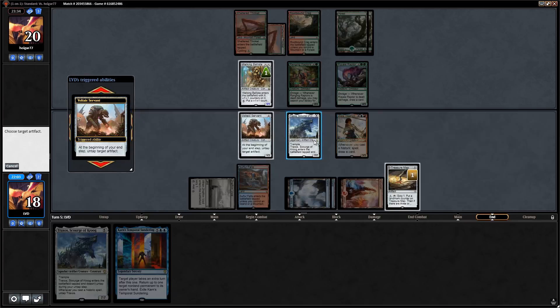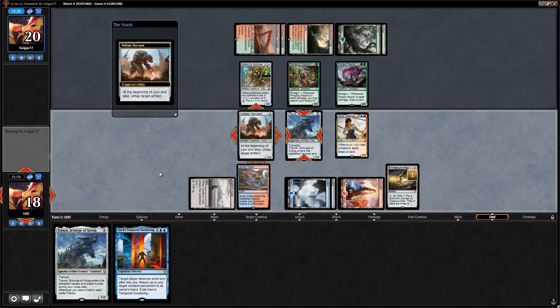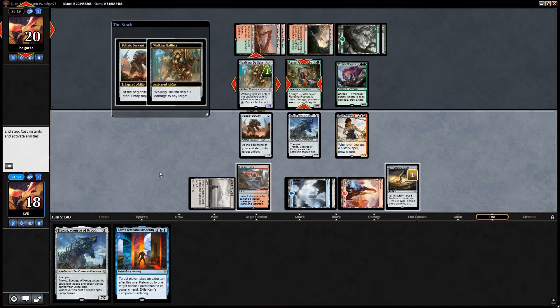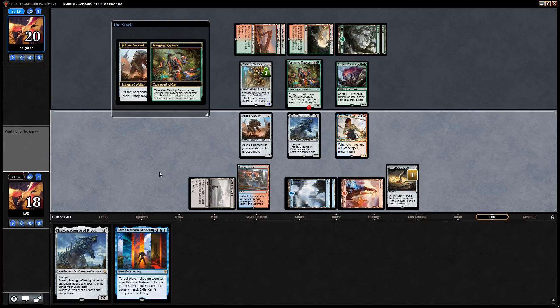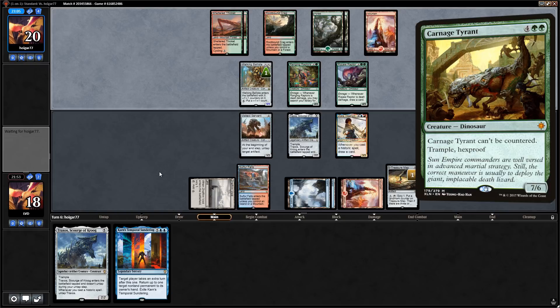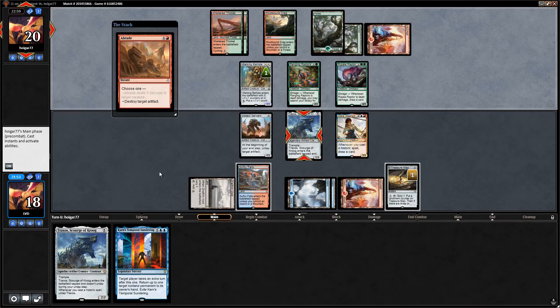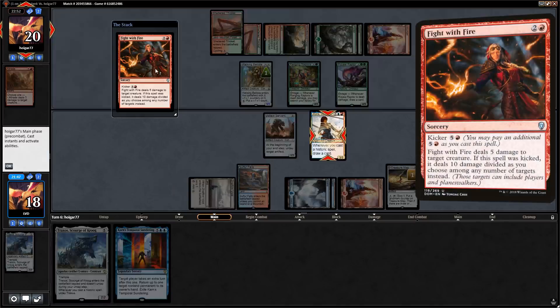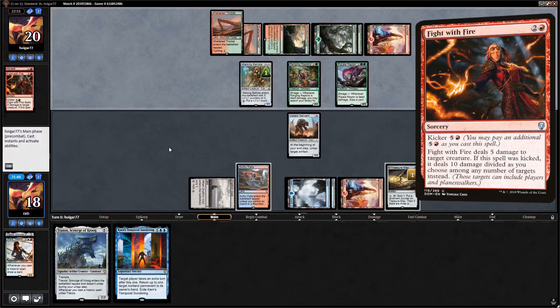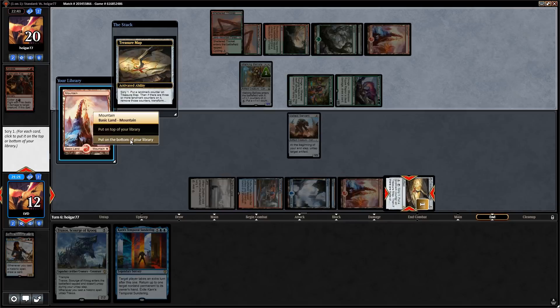Opponent pumps Walking Ballista then shoots their own Ripjaw Raptor to ramp — looking to maybe slam a Carnage Tyrant. Carnage Tyrant would be annoying — we can bounce it with Temporal Sundering but it still trades for Traxos. Instead it's an Abrade — annoying, makes our Temporal Sundering plan a lot worse. Then Fight with Fire on Jhoira, that's painful. We have nothing left. Scry with Treasure Map, probably don't need a Mountain. Upkeep scry again, play another Traxos.